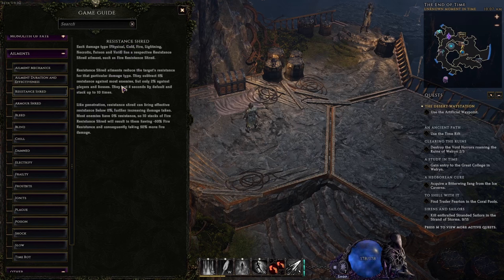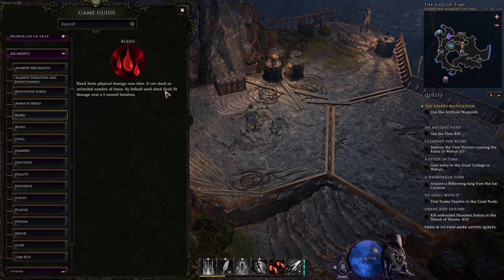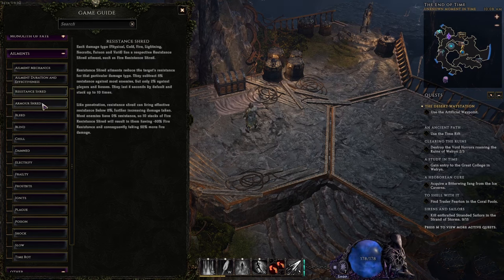Every build is going to use some form of resistance shred debuff. There's a type of resistance shred for every damage type in the game: physical, cold, fire, lightning, necrotic, poison, and void. These resistance shred ailments reduce the target's resistance for that damage type — they subtract 5 against most enemies but only 2 against bosses and players. They last 4 seconds by default and stack up to 10 times, meaning 10 stacks gives enemies 50% more damage taken of that type.